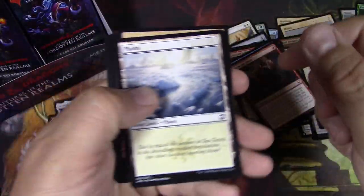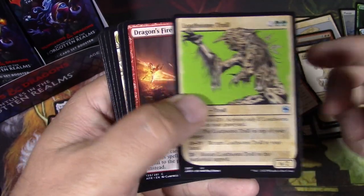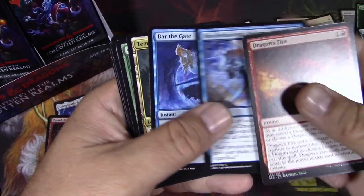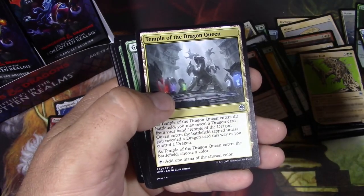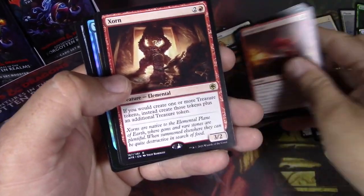Is that Arielle? There she is. Loathsome Troll — love that art. It's kind of like the basic line art. There's just something very classic and fun about it. It makes it look cool on a Magic card.